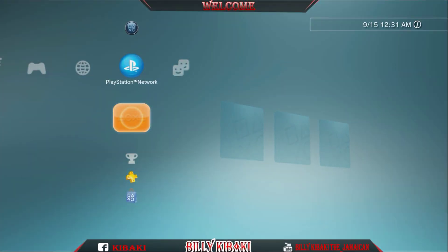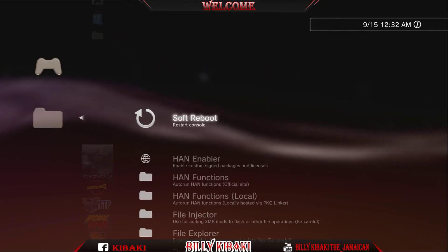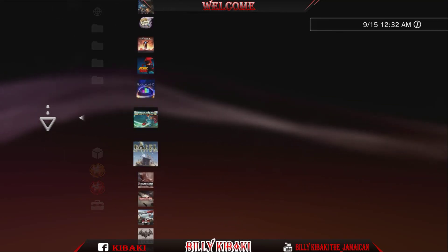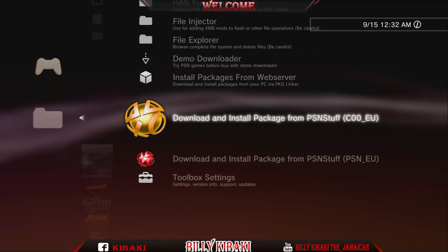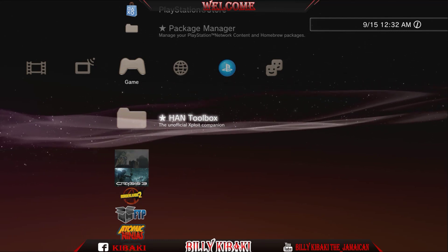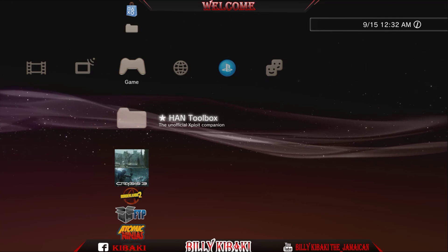Once your PS3 has been rebooted again, go back to the hand toolbox, go down to Demo Downloader, and as you can see we now have Demo Downloader working. It's as simple as that.